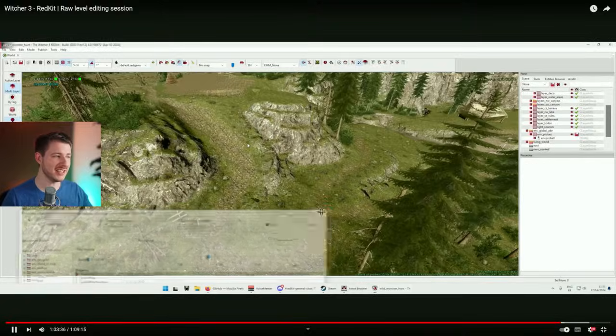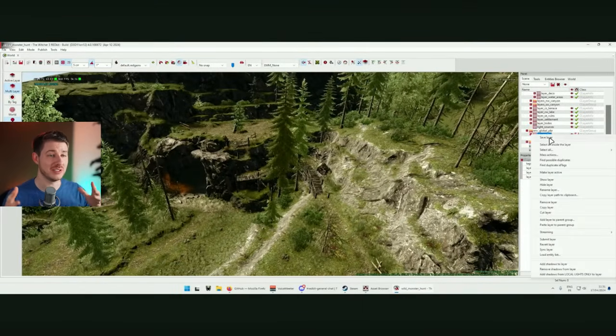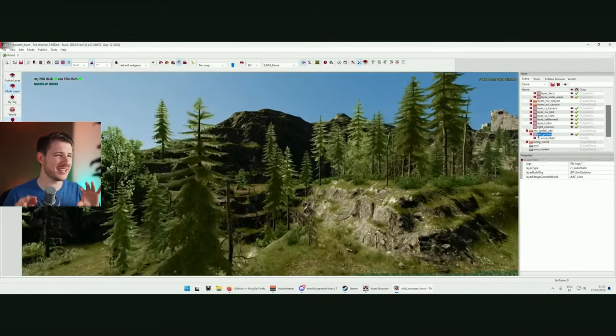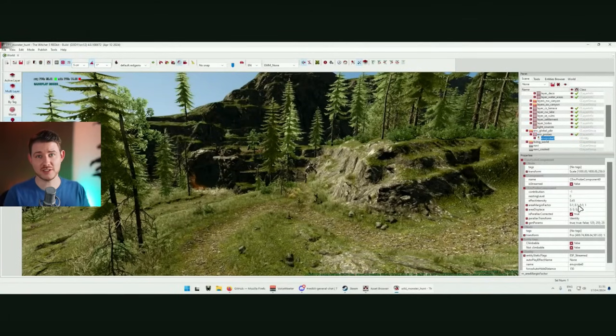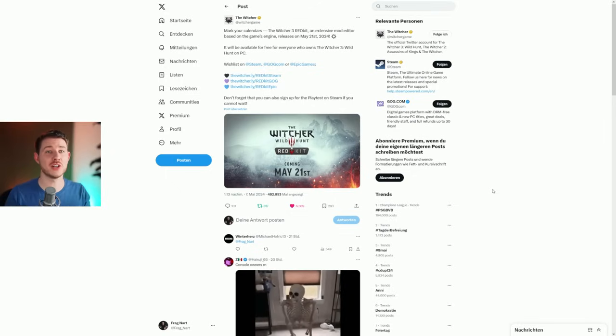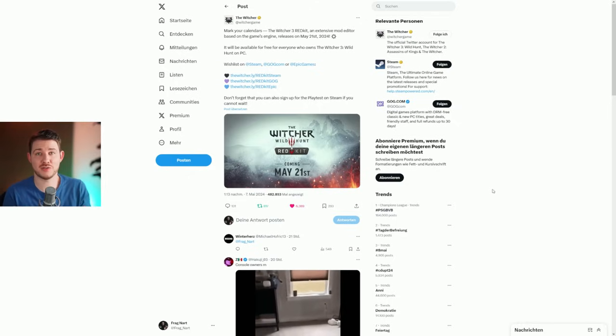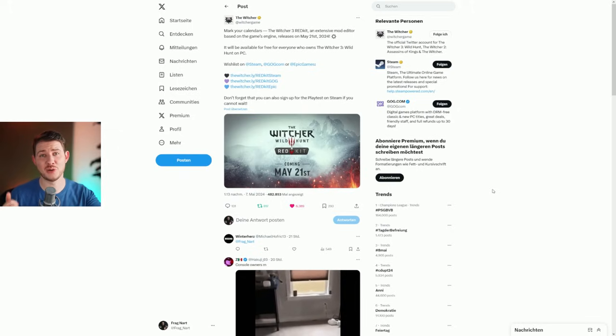But what is the Red Kit? You can clearly see you can now natively create your own landscapes, own quests, create anything in The Witcher 3. It's basically The Witcher 3's development kit, and that is insane. Why is it that insane? Because we can now create our own quests, our own whole overhaul of old passages of the game, of cities, of anything we want. This is the strongest modding tool the community has ever received from a publisher, I think.